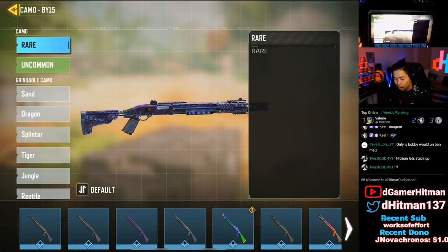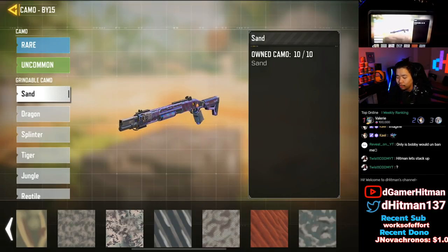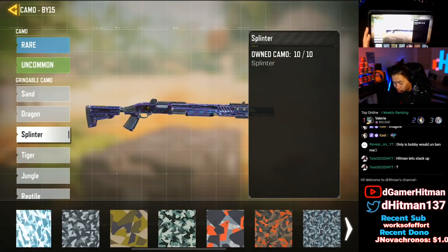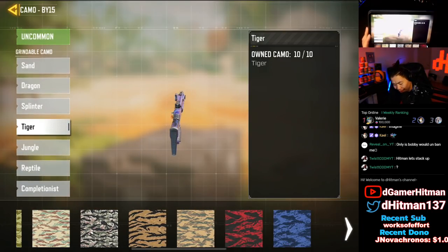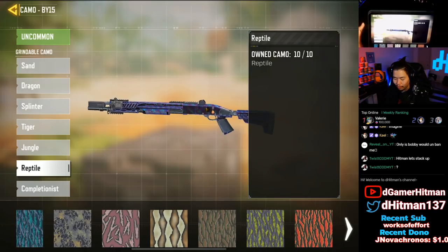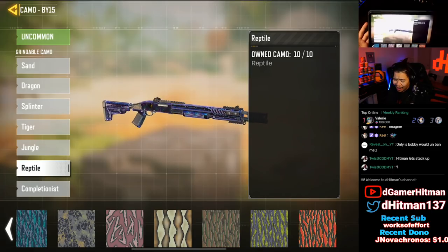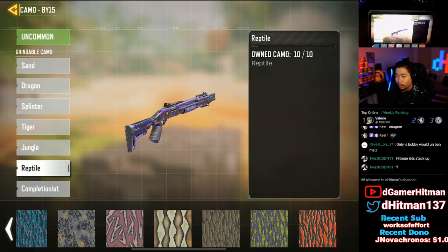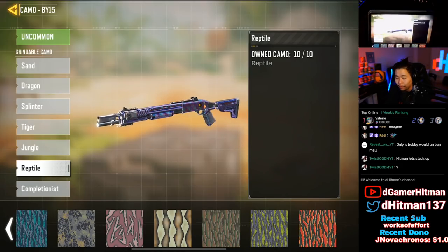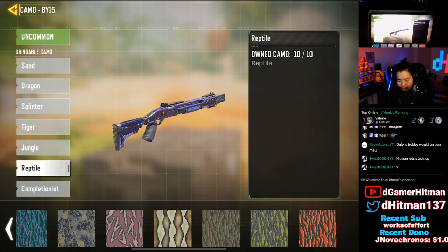Let's take a look at the camo challenges you have to complete to unlock Damascus. The Sand camo is around 400 kills (might be 300, I'm not exactly sure). Dragon camo should be hip fires. Splinters should be long shots. Tiger should be full attachments. Jungle should be headshots. Reptile should be no attachments. Headshots are around 80 and long shots around 45, similar to the SMG — but you'll see the exact number as you grind.